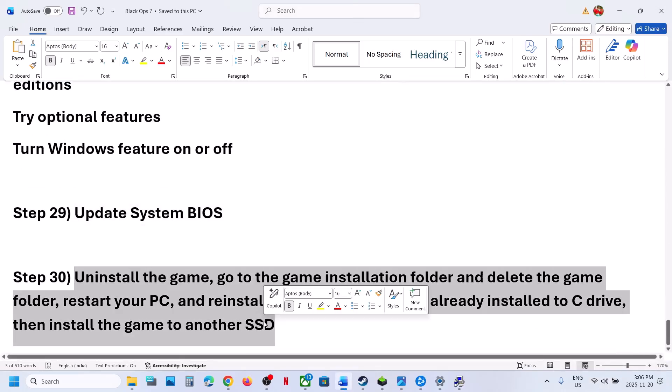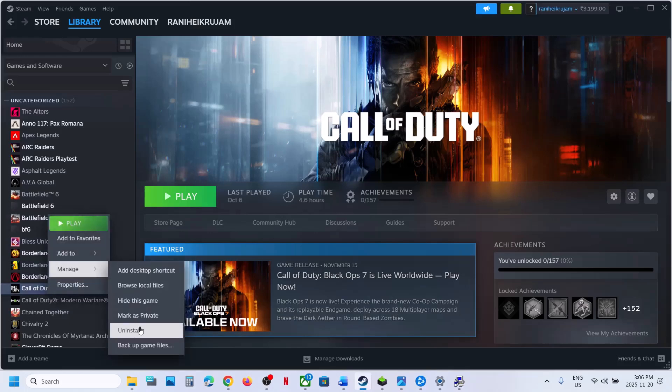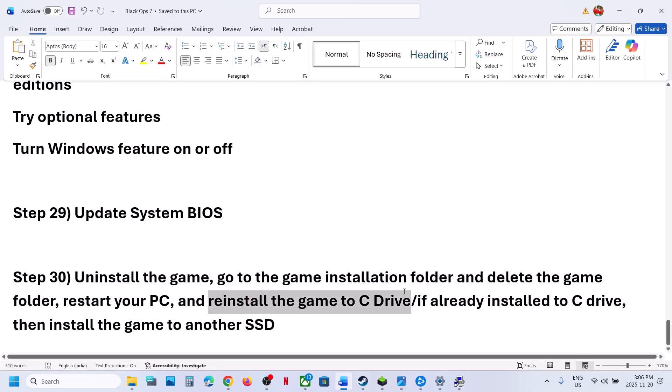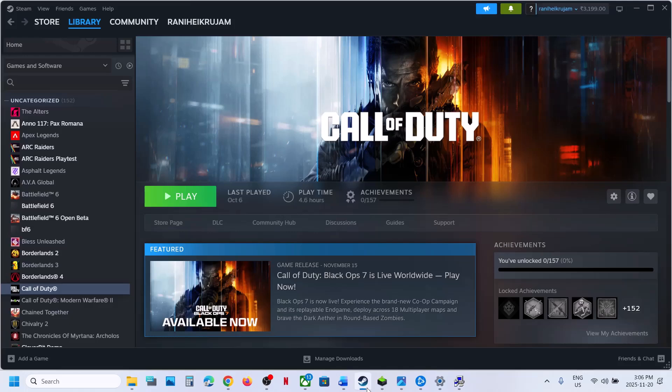The last step is to uninstall and reinstall the game to a different drive. Uninstall the game, go to the installation folder and delete the game folder, restart the computer, and reinstall the game to the C drive if it was on D or E drive. If it was already on C drive, try installing it to another SSD and check. One of the steps shown in this video should help you run the game successfully on your Windows computer. Thank you for your time — please like this video and subscribe to the channel.